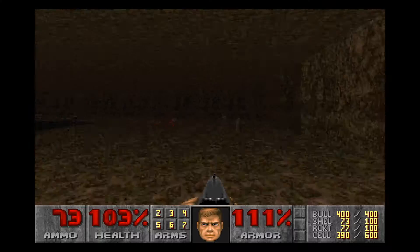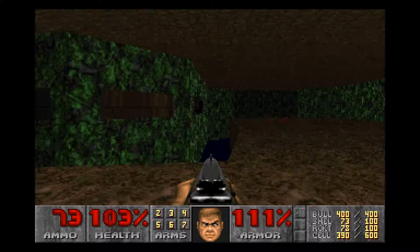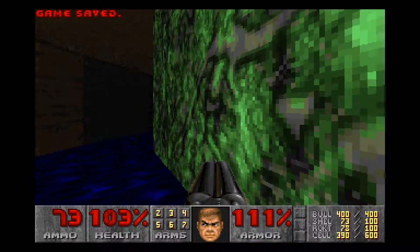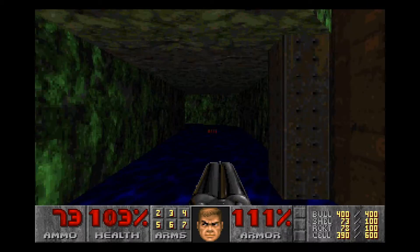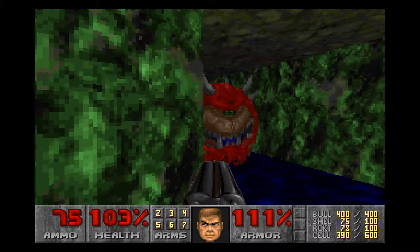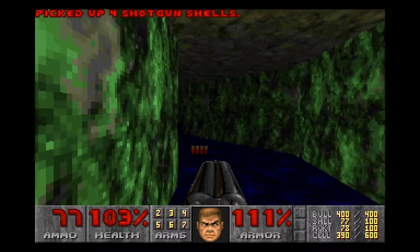Anyone else? Doesn't seem like it. There's another rocket though, and a chaingun I do not require. I think we're going to have to go down into there. It's not a damaging floor — that's good. Over here — hello! It's a Cacodemon, in an enclosed location. Two super shotgun shots, however, were sufficient. Sometimes all the pellets can land perfectly, and that happens.